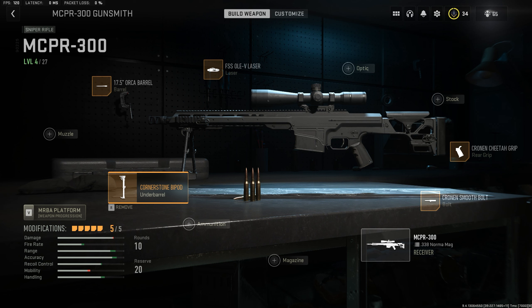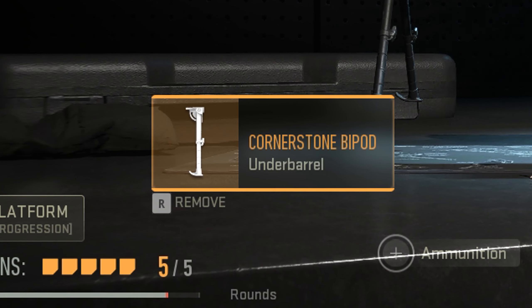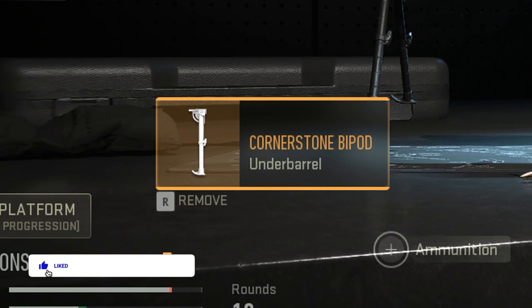Hey, what is going on ladies and lads? Modern Warfare 2 is out and you know what that means — there's a new glitch I want to show you. You need to put on this bipod that I have selected right here, the Cornerstone Bipod. I'm sure you can do it with other bipods but I don't know for sure.